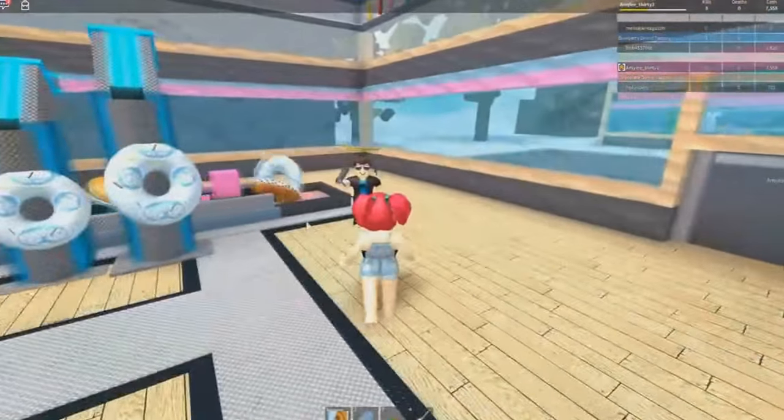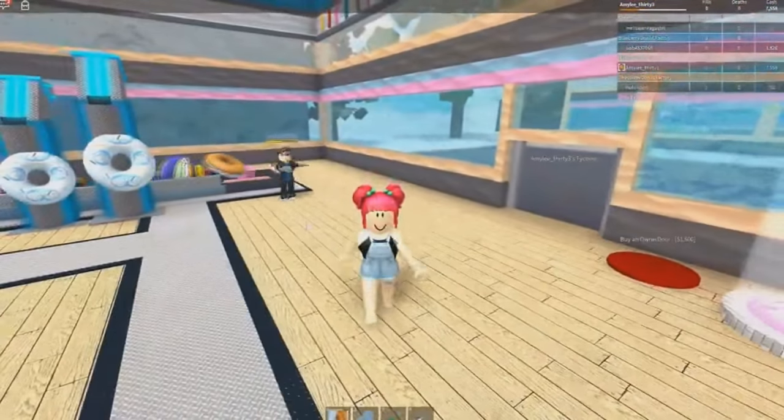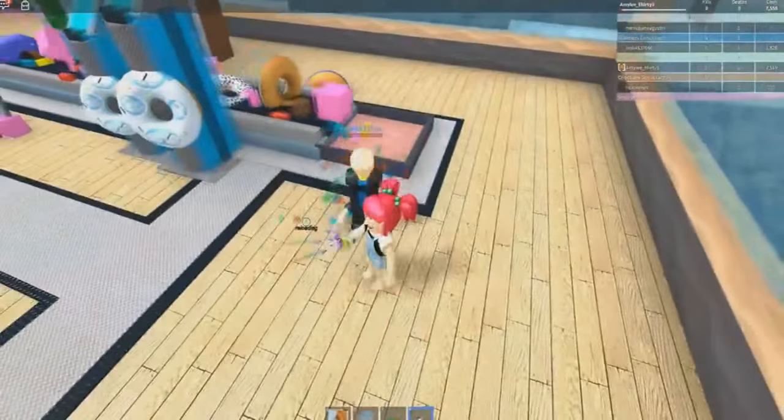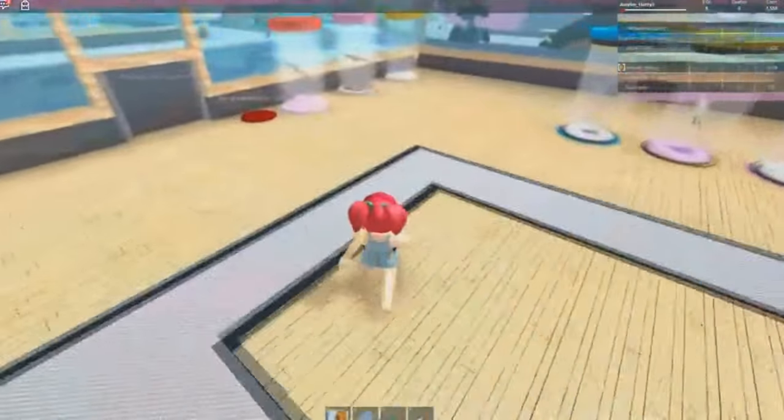Get out of my donut shop — why would you be mean? He's coming in and being mean to me. I could get my sword — should we try getting my sword? Come at me, bro! Go away! Maybe we should buy an owner door. Let's do that.